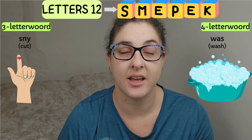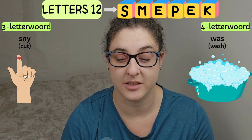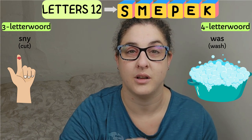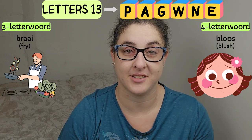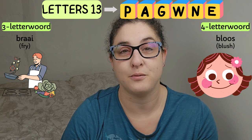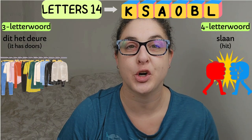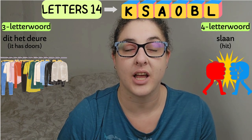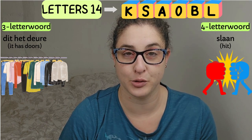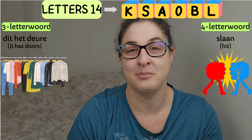Group twelve. Three-letter word: 'Sneeu, kat' — and that is a picture of a finger that has a cut in it. Four-letter word: 'Was' — and there you've got a picture of a basin with a lot of bubbles. Group thirteen. Three-letter word: 'Braai' — which is to fry — and below that you've got a picture of a chef working in the kitchen. And then four-letter word: 'Bloos' — which is blush — and below that you've got a picture of a girl blushing. Group fourteen. Three-letter word: 'Dit het deure' — it has doors — and below that you've got a picture of a lot of clothes. And then four-letter word: 'Slaan' — and below that you've got two hands that seem to be fighting.